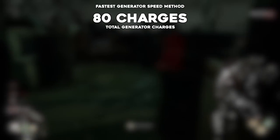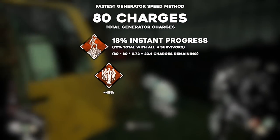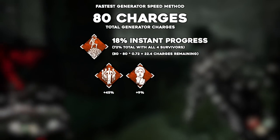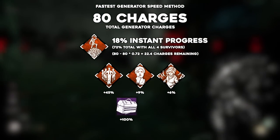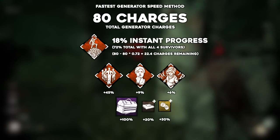The fastest build is still Fast Track, with each survivor having been hooked twice; Prove Thyself for a 45% speed boost when you have all four survivors working on the same generator; Resilience for a 9% speed boost when injured; and now Overzealous for that consistent 6% speed boost after cleansing a totem. The Engineer's Toolbox is still the best, and Clean Rag and Socket Swivels also boost its speed.